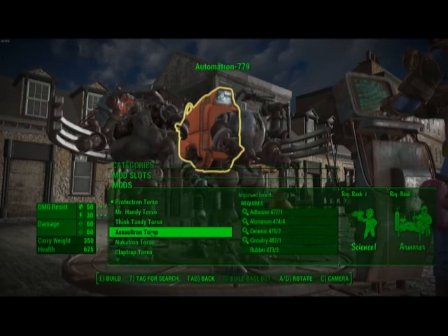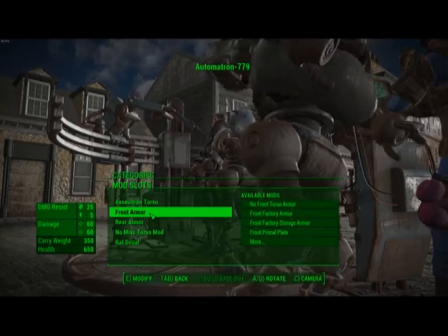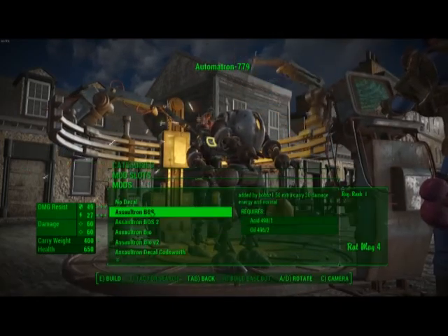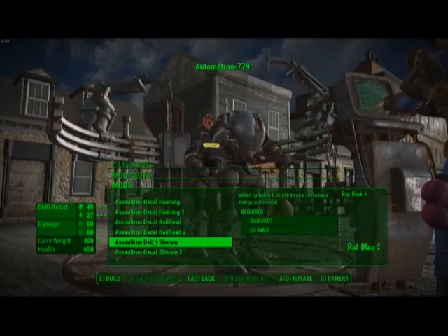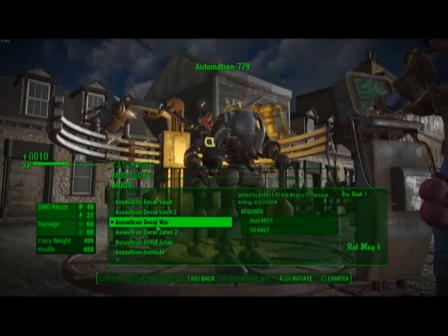Lastly, Assaultron — front armor. These will only work with the factory armor, but they will work with all of them. It's just they will be hidden with the others.